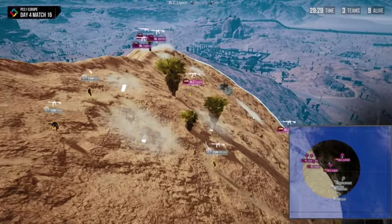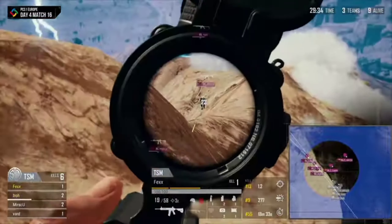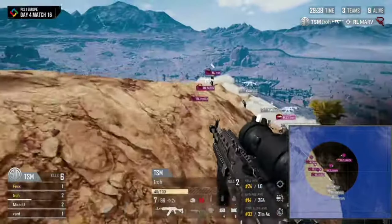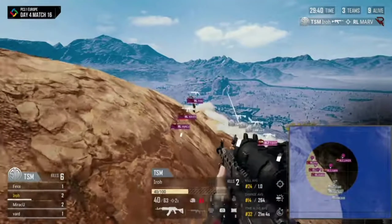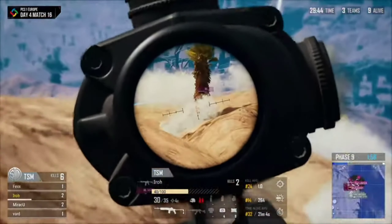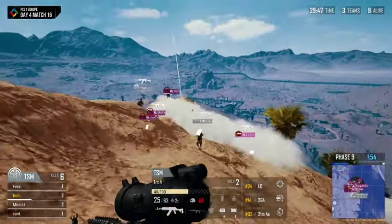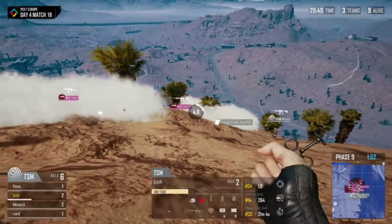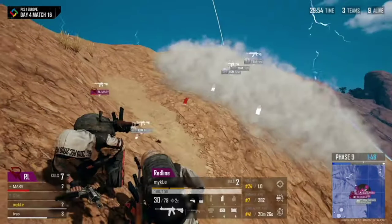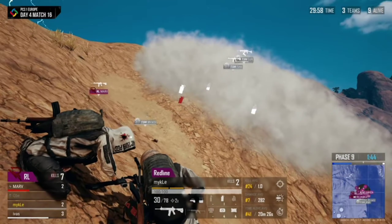Even in a gunfight, sometimes we just throw down a couple of smokes to create cover. You can run in and out of them, they lose track of you, and it makes flanking that much easier because they're distracted by the smokes. Smoke grenades are also one of the lightest grenades to carry, so you can carry multiple without sacrificing meds or ammo. Definitely look into investing in smoke grenades — they're great.